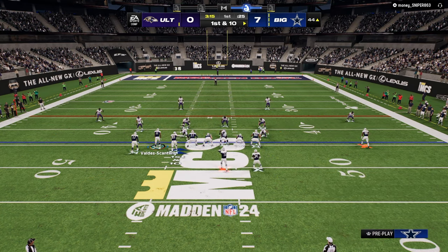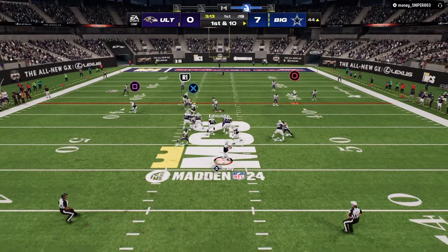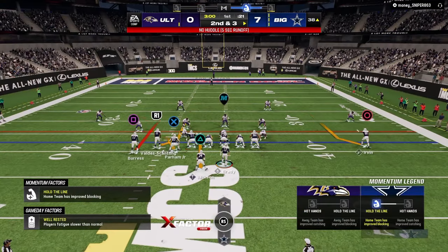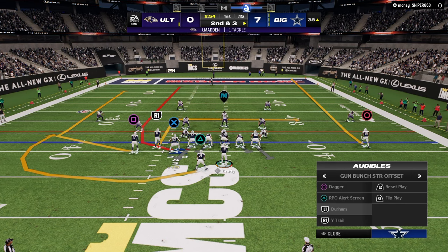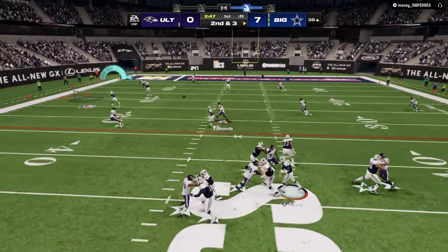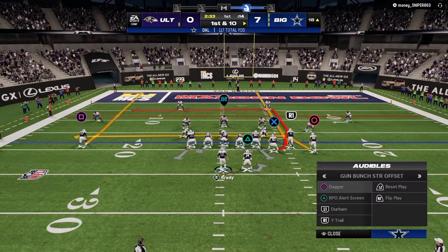Understanding when and why to audible is critical - you need to know what you're actually looking for that's going to trigger the audible. My opponent right now is in a baseline autoflip Nickel 3-3 Cub, so what does that mean he probably wants to run? He probably wants to run a lot of double mable, double flat - which is why double corner is going to do really well. I always want to be able to attack him with that double corner concept, so I'll want to run a lot more wide side against this guy because of the way he's playing defensively.